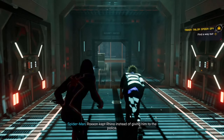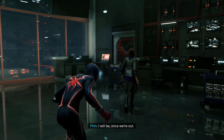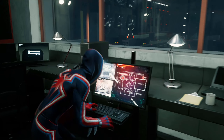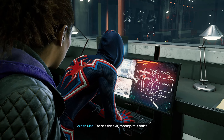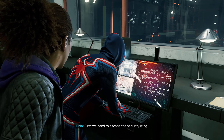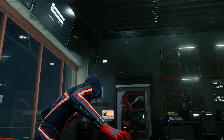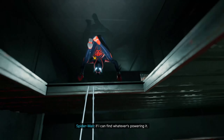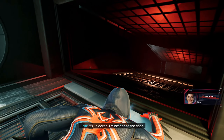Which one? This one? There's the exit through this office — we have to lift the base lockdown first from the control room. First we need to escape the security wing. I'll go down to the floor, see what we're dealing with. So that was her brother. That was her brother. Yeah. Hello. Yeah. It's unlocked, I'm headed to the floor right above you.